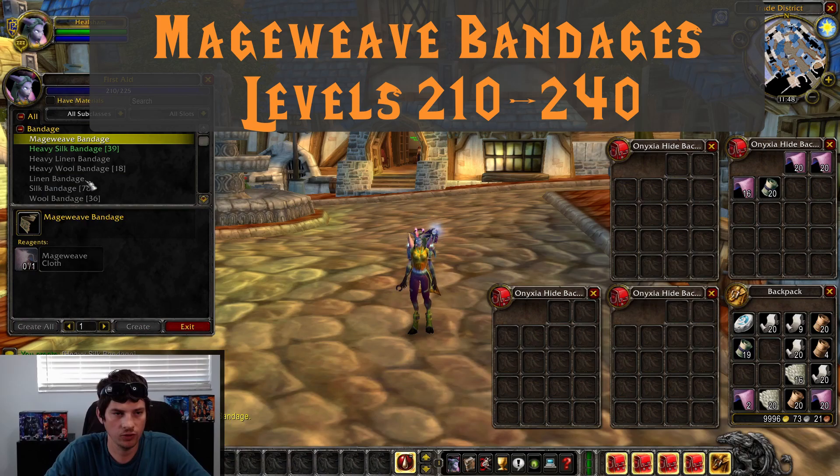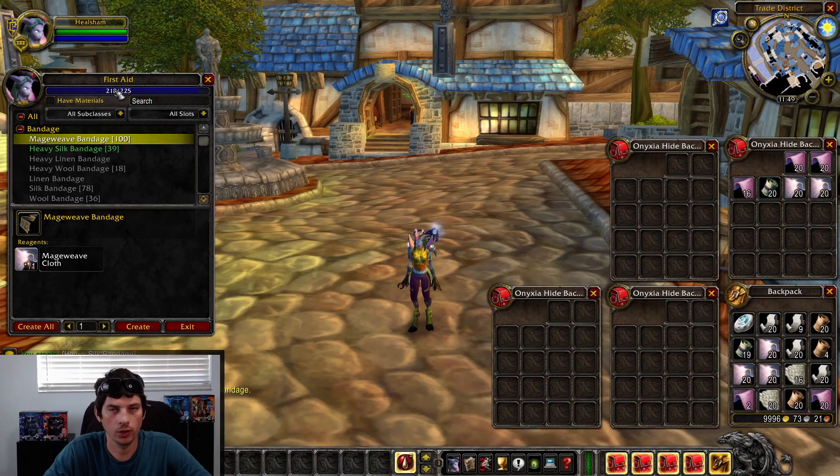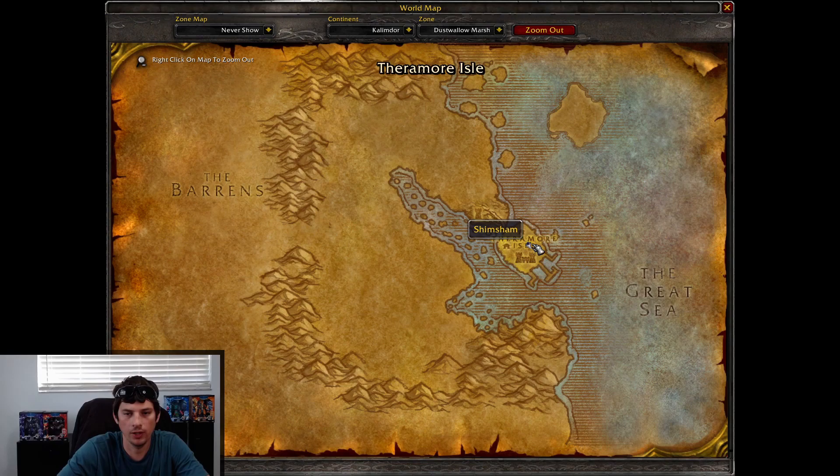Once you get to 210, you want to stop making Heavy Silk Bandages — that's where we transition into Mageweave Bandages. Mageweave Cloth is significantly more expensive than Silk Cloth, so this is definitely a step up. We're going to go grab some Mageweave Cloth and push from 210 to 240.